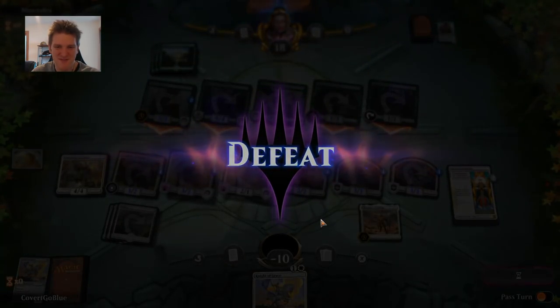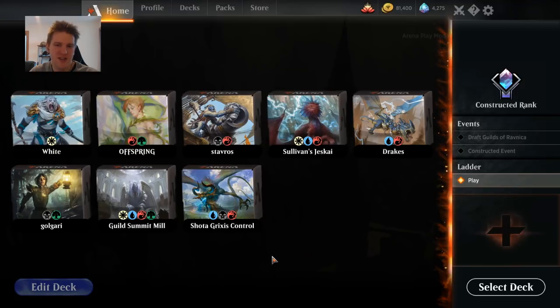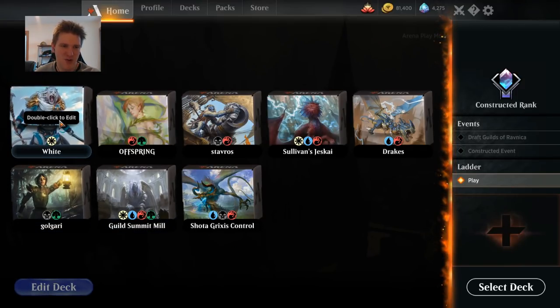Well, sometimes you eat the bar and sometimes the bar eats you. I hope you enjoyed this video and the mono white deck — not the most crafty of decks, very much a straightforward blunt instrument. It can be fun and can be a good budget option, although there's a lot of rares and mythics, but at least you don't spend those on lands. If white aggro is your style, it can be a good way to go. I would recommend the decks from the pro tour — the pros put a lot more work and thought into their decks. But as far as getting the color challenge done, this did the job. Thank you very much for watching.